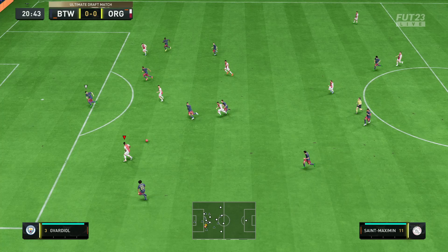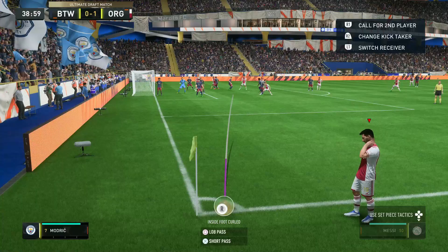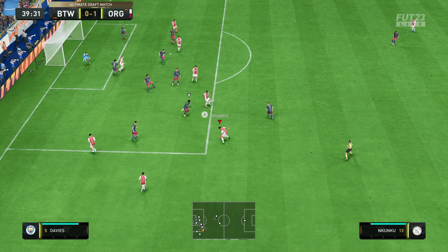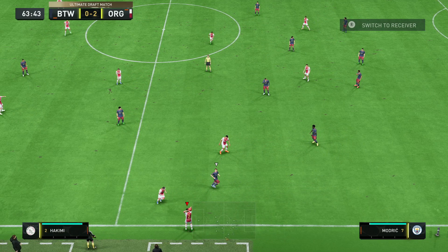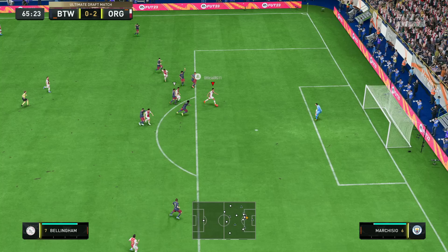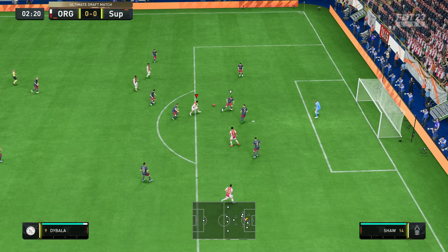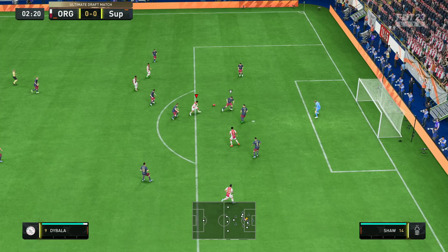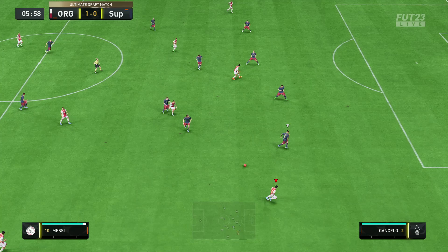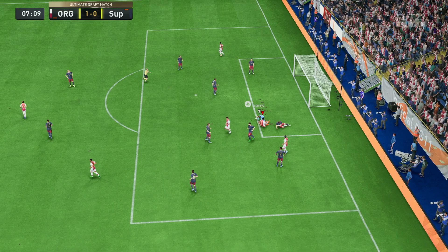The big takeaway from this video: if you want to improve your defending, do not use the sprint jockey. By all means hold sprint to track back into position, but when you get into or just on the edge of the box, let go of that sprint button and just hold the left stick. You cannot afford to sprint jockey in your own box. Fix that mistake and I guarantee your defending will improve tenfold — it would have made attacking in that situation ten times harder for me.